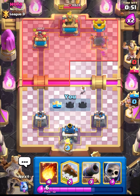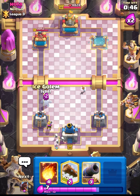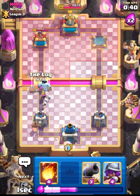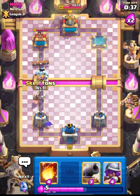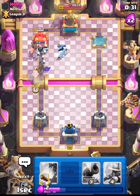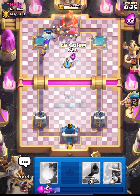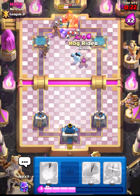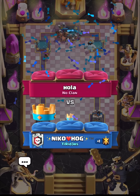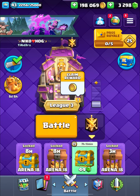Our hog will take out his princess tower. I think that's already GGs — he hasn't even touched my tower. You can see guys, mid ladder is so easy. Let's cycle our log and try to get three hogs in the arena — let's try! That's the second one, trying to get the third one. We were about to get the third hog guys! That's it, GGs to him. I hope you guys enjoyed the video — hit the like button and subscribe to the channel for more content, bye bye!